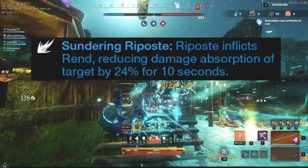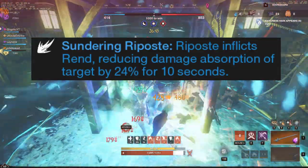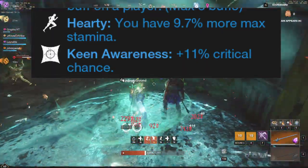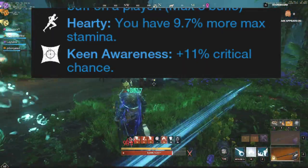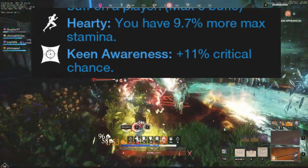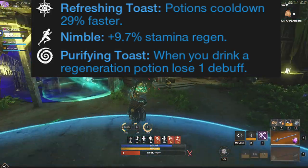Usually Fireball can take a lot of damage on a player. We have Sundering Riposte, which is huge. It's really the only perk you're going to be looking for on your Rapier. It's going to make sure they are rendered. We also have Hardy and Keen Awareness. This is going to be your ring. You're going to want that Keen Awareness on your ring no matter what, and then Hardy is a great one to take as well.